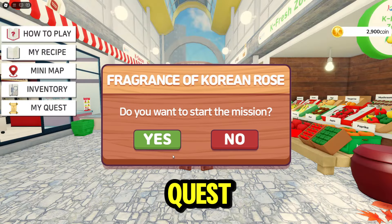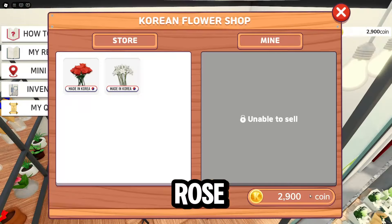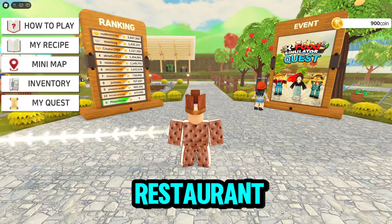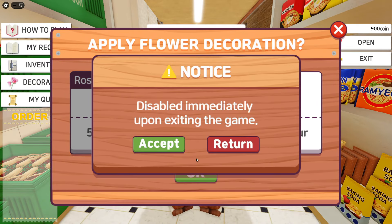Our third quest is to buy a rose flower from the flower shop. Go ahead and buy the rose, then return to the lobby and enter the K restaurant. Once there, you'll be prompted to use the flower to decorate — just select the rose and click accept.